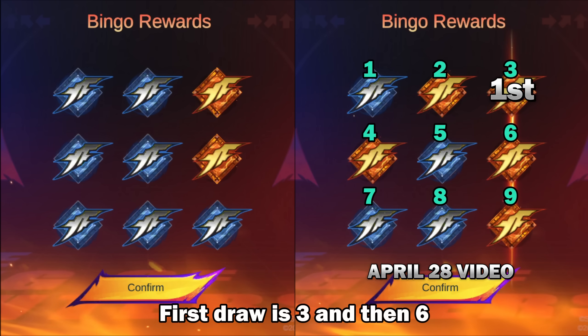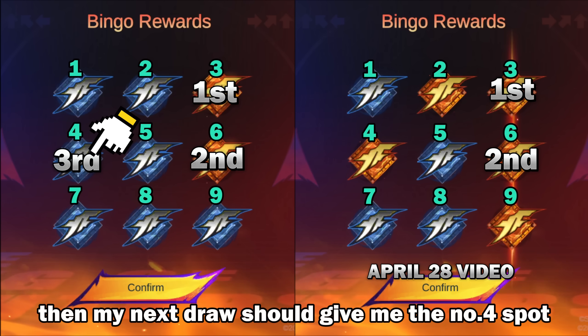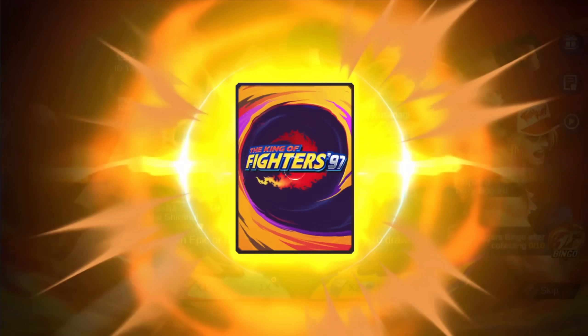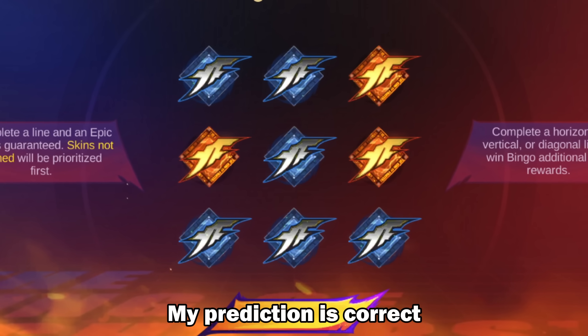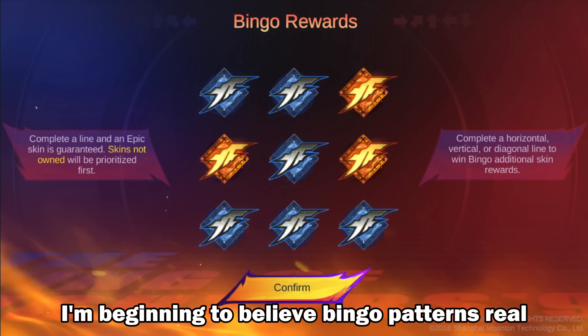First draw is 3 and then 6. If patterns are real, then my next draw should give me the number 4 spot. Let's find out. What the— my prediction is correct. I got the number 4 spot. I'm beginning to believe bingo patterns are real.